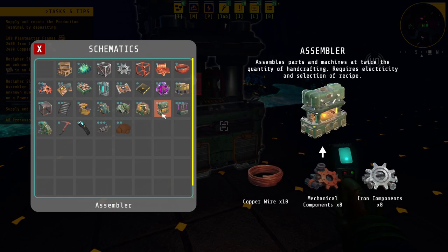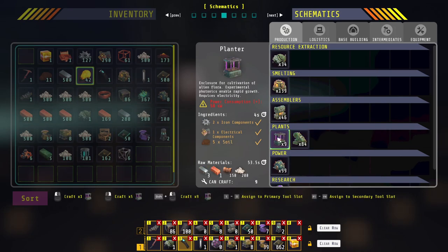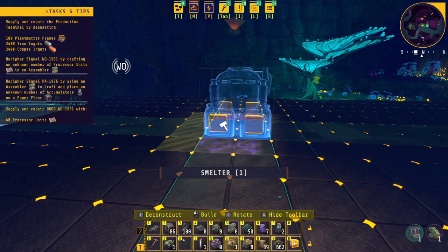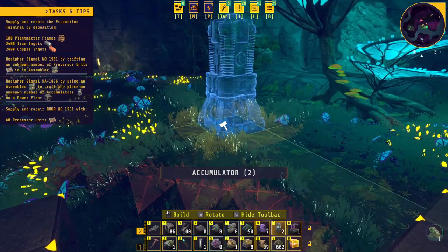Let's see what this planter and thresher actually does. I'll build one of those and one of those and see what each one does. I'm going to place some accumulators down too — do they all have to be on the same grid?